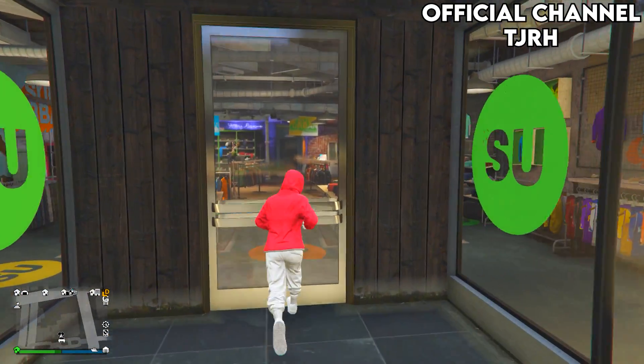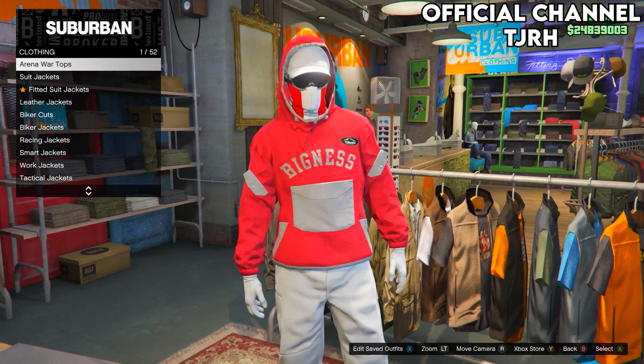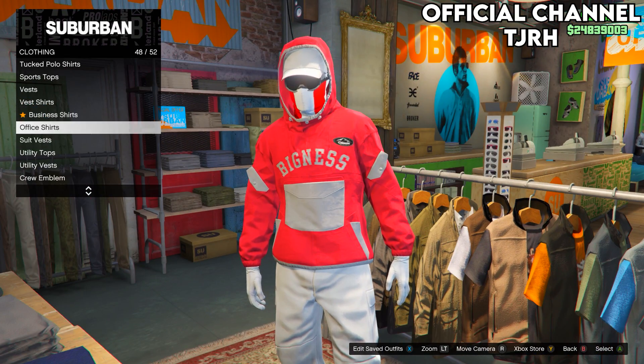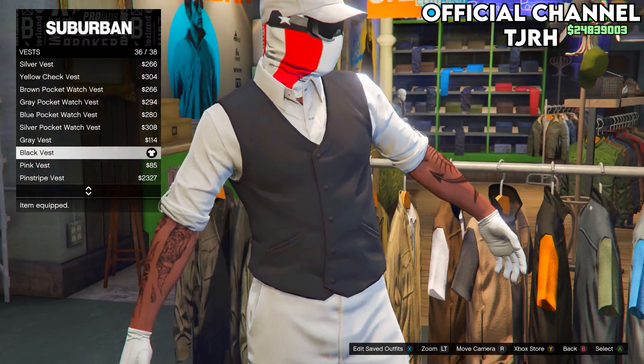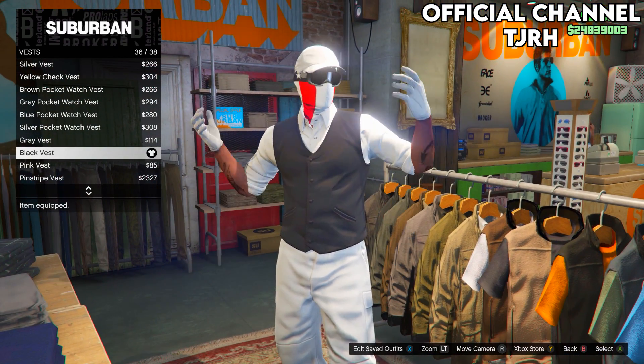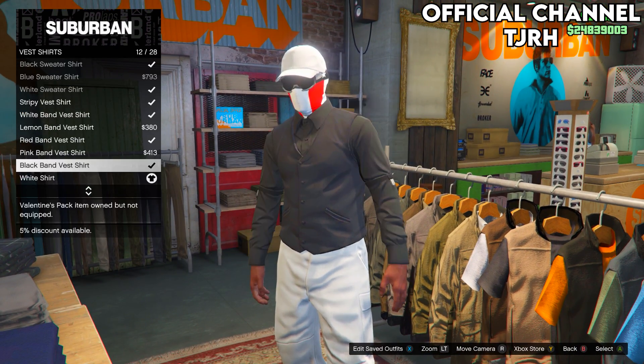Come to a clothing store first and head over to the tops section. Go down to vests and equip the black vest — that should be number 36. Then go to vest shirts and equip the black band vest shirt.